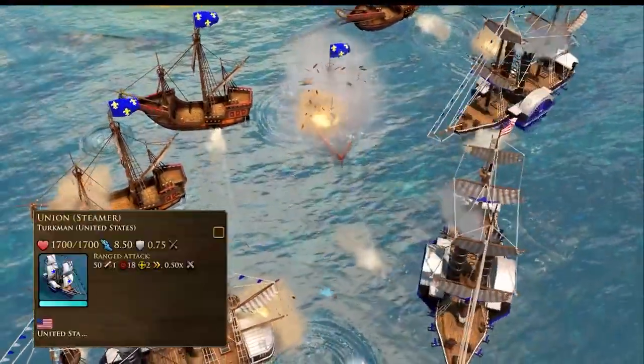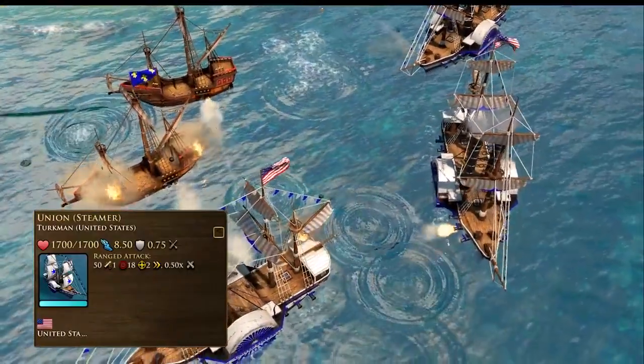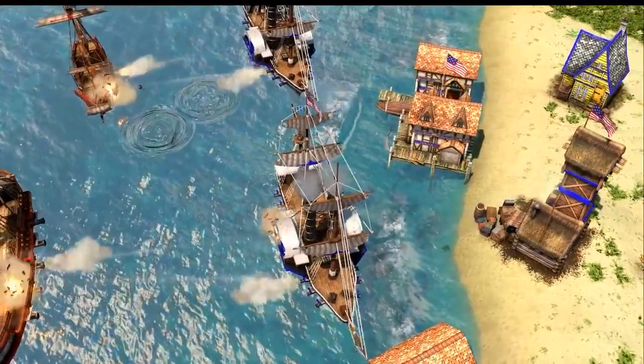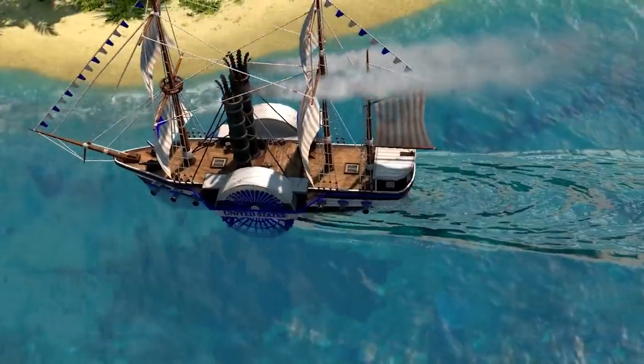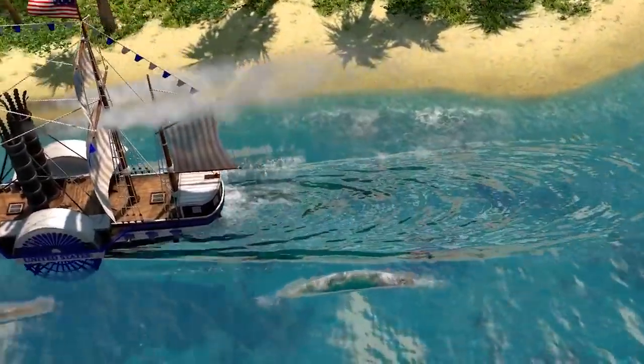The Steamer is the workhorse of the United States Navy. Its versatility is unmatched on the sea, with high hit points and the ability to collect fish, construct docks, and train units, making it a perfect utility unit. Its full steam ability makes it perfect for hunting down fleeing warships or escaping from sticky situations.